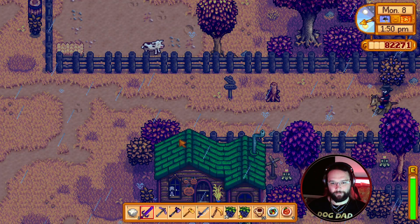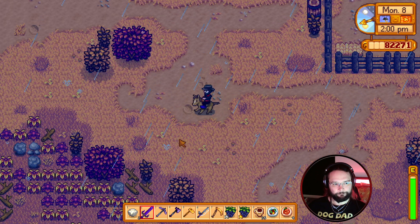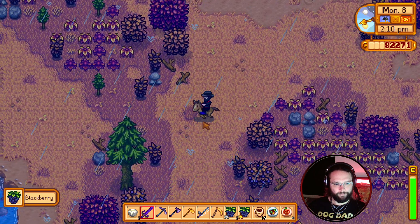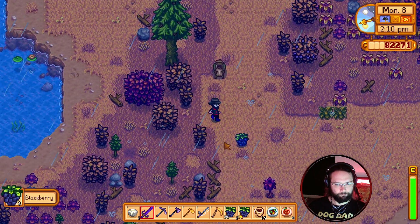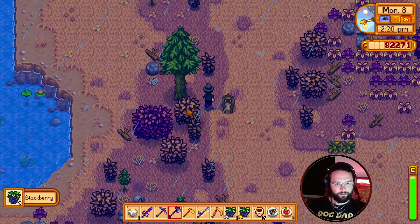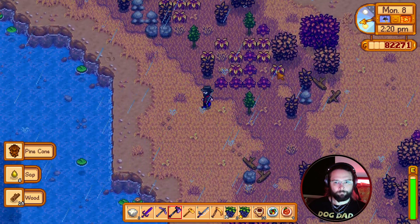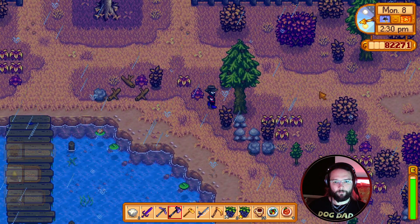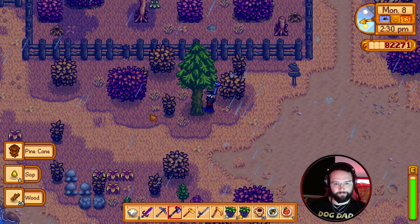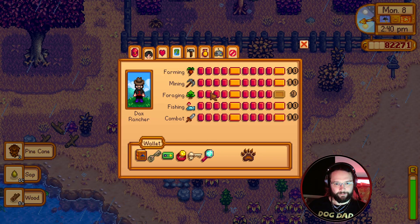I should go check the sewers. We'll sleep, see if anything happens at the end of the day - that's normally when the magical events happen. And yes, I'm still trying to forage. I think I'm just going to leave my horse for a minute and we'll try and get all the foraging done that we can.